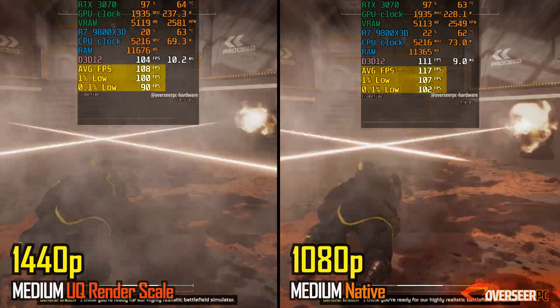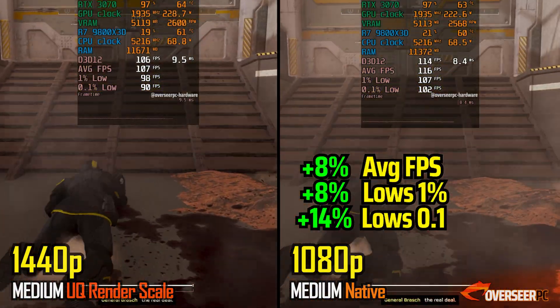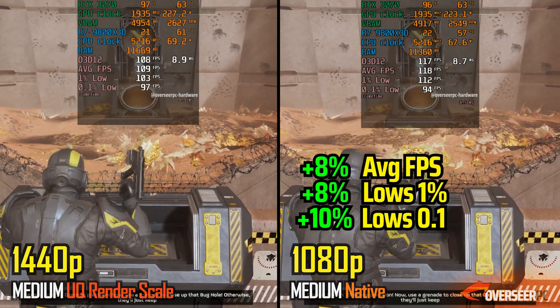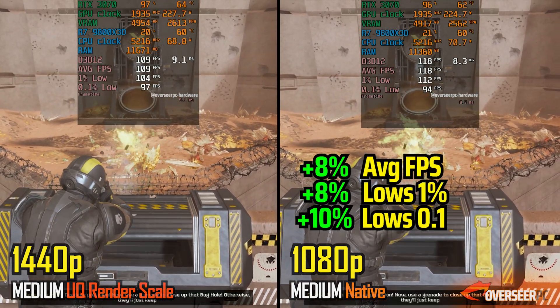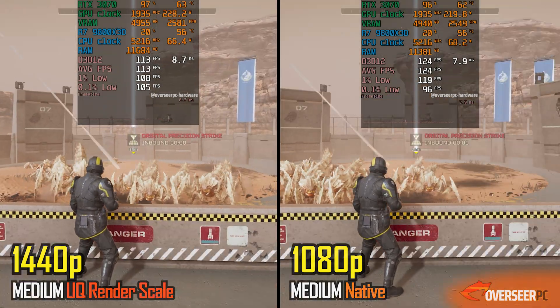In Helldivers 2, there's only about an 8% difference between the two resolutions. Keep in mind that at 1440p we're using ultra-quality upscaling, while at 1080p we're running native resolution. The performance difference is minimal, with a slight reduction in GPU load at 1080p.